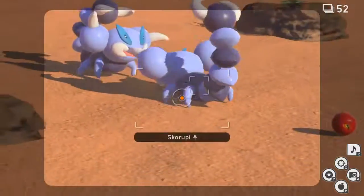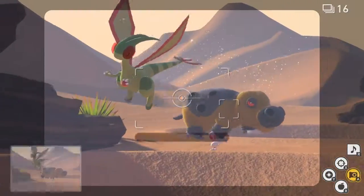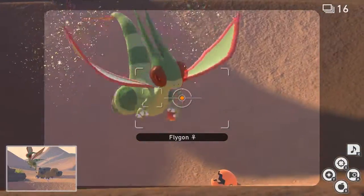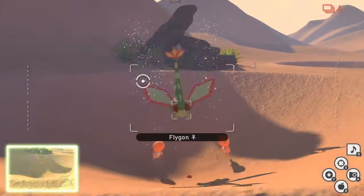Further along in the course, if you take the left path after the hump of the dune, you will see this nest of Trapinch. As you can see, there's our Flygon — get the snap of it feeding the Trapinch — and there you go, that is your request done.